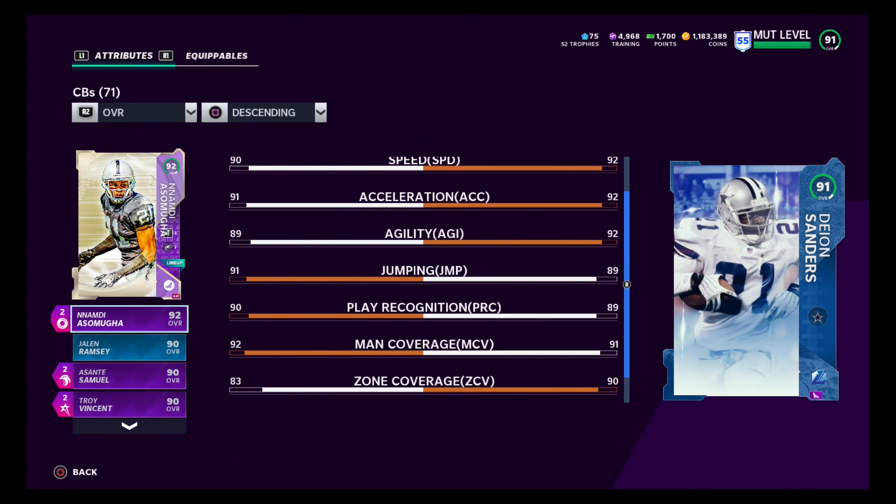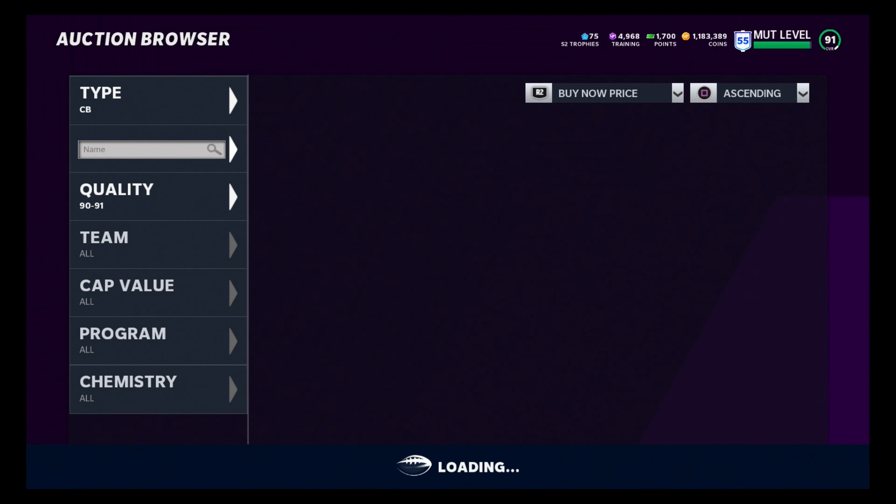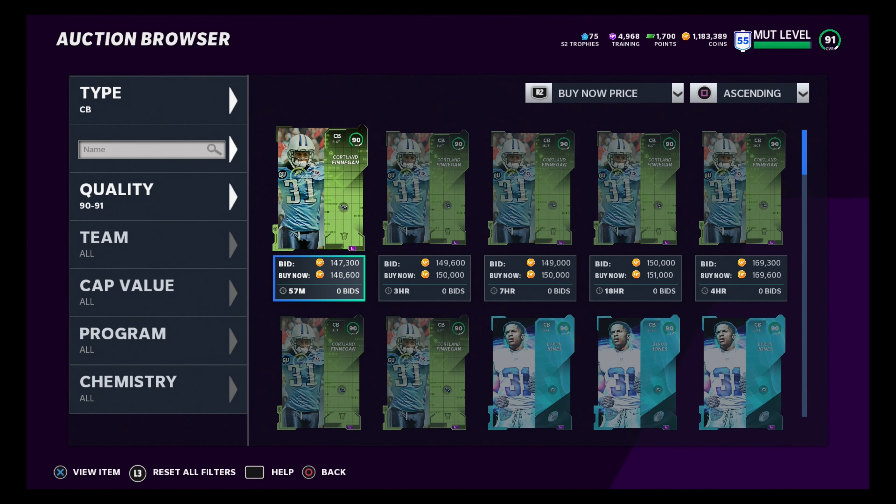But he does not fit on the Eagles' theme team, so my best corner is Nomadi, and Nomadi kills it at man. Nomadi's the best man coverage corner in this game. Him and Denzel Ward are right there — tops. Those are the two corners if you're playing man. You need those corners on your team. Deion Sanders is all-around the best corner in the game, but Nomadi has it for me because I have an Eagles team, and they did wonders for the corners this year on the Eagles.